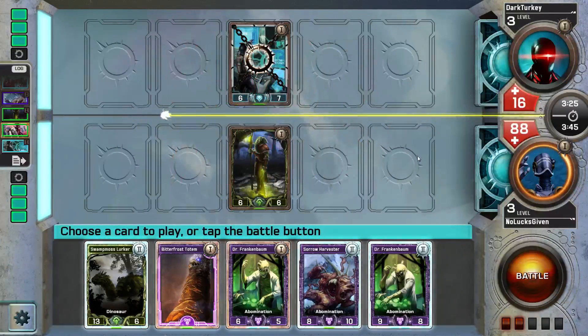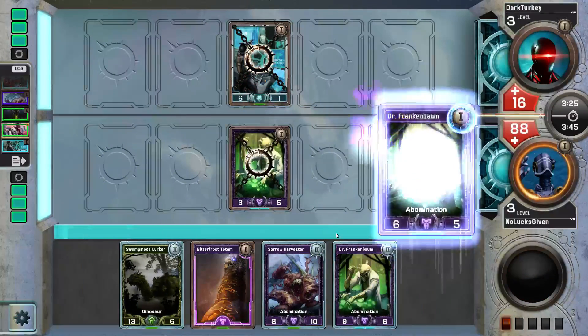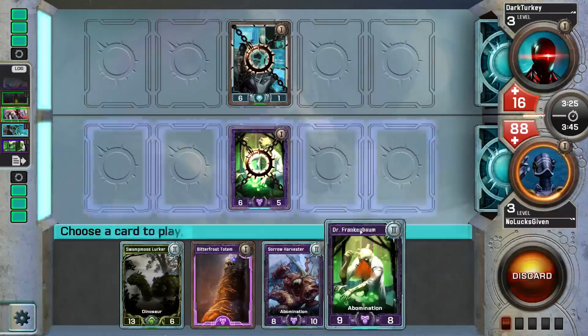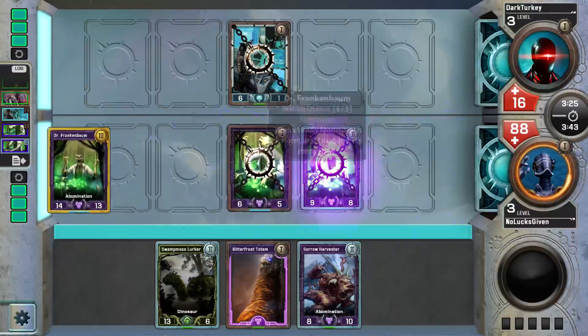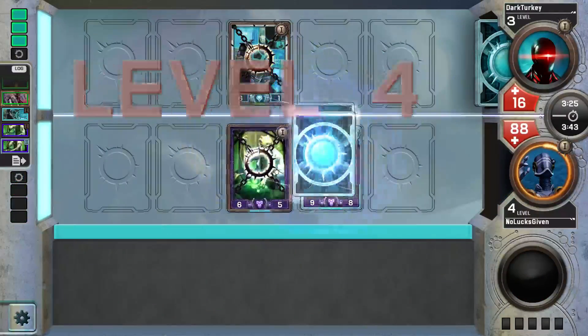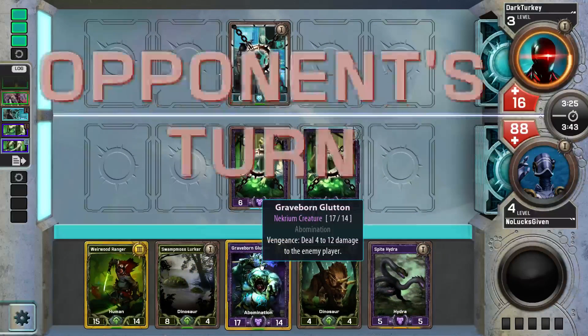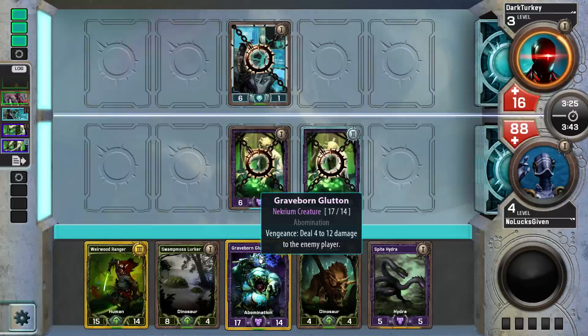I didn't realize the clock was waiting on me. Yeah, I think we're just going to go for damage — my opponent has some Scrapforged Titans in the deck. This will hit him for five, and I potentially played that wrong — I could have just positive blocked — but Graveborn Glutton should be enough to seal the deal, barring any Glow Stride Stag shenanigans.